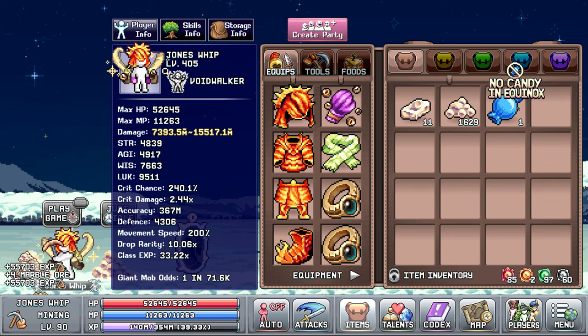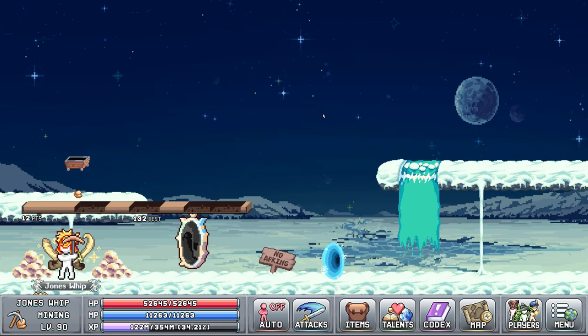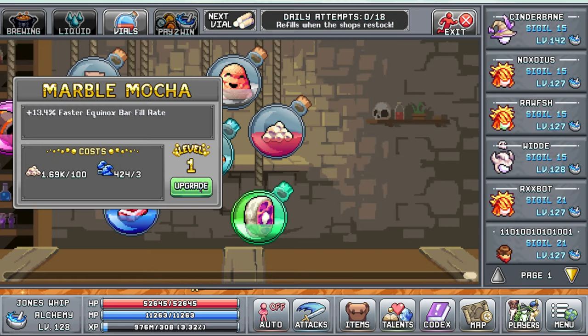You can't AFK or use time candy in this area, but spending your minigame attempts here seems to be the fastest way to gather the resources. The only thing you actually need the resources for is to upgrade the vials.